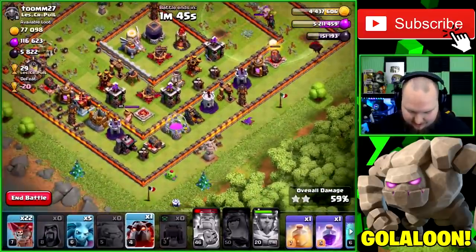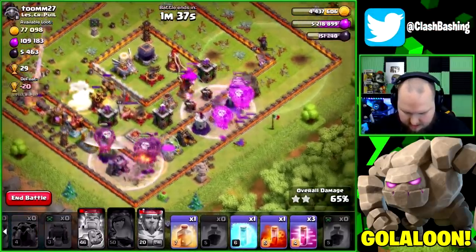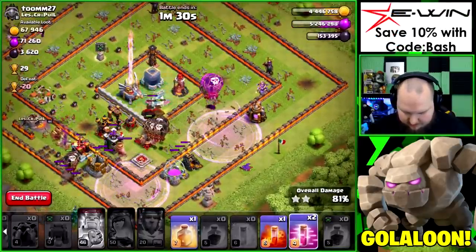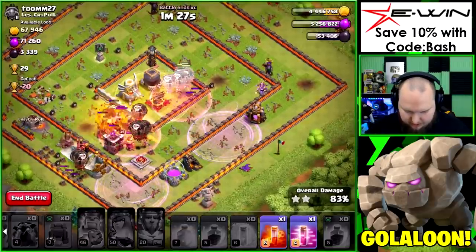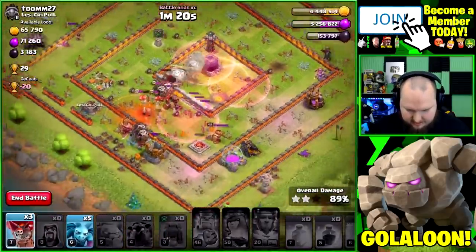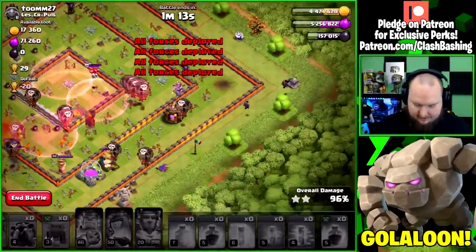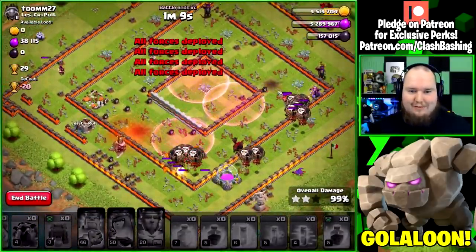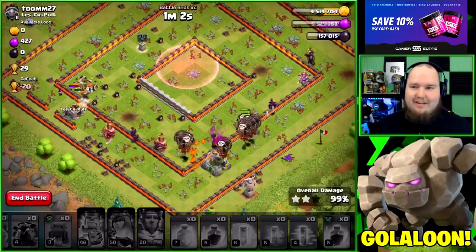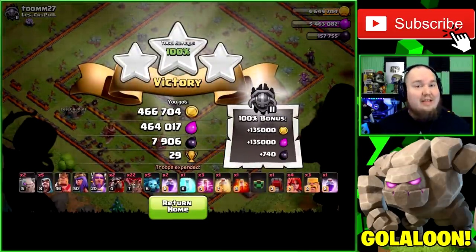The eagle is going to be a pain but we drop a rage, rage again, heal the balloons, and haste those last infernos. We're golden! Look at those swag troops — that kill squad was OP on that base! Balloons making a left turn to take out the king, still had an unpopped hound — that was crazy good. 7,900 dark elixir plus the 740 bonus — huge gains right there!